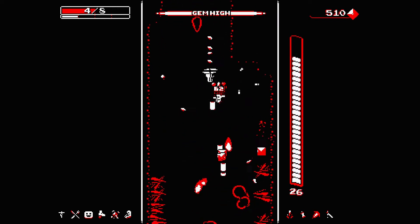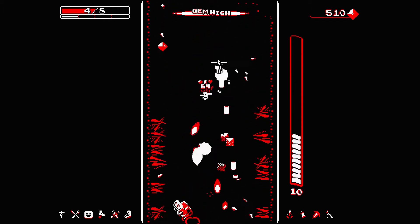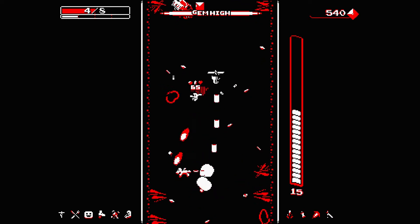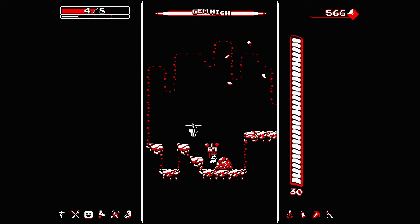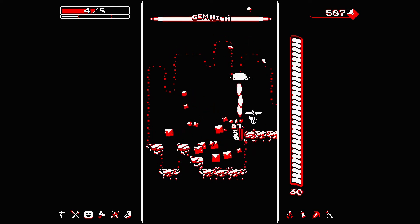The game has a number of intuitive ways that it teaches you to play it very well. From the color scheme — you can touch white things but not red things — or the way a number pops up over your head when you've gone a while without landing. This game has a really great learning curve and introduces new concepts gradually, so it seems like a natural progression.